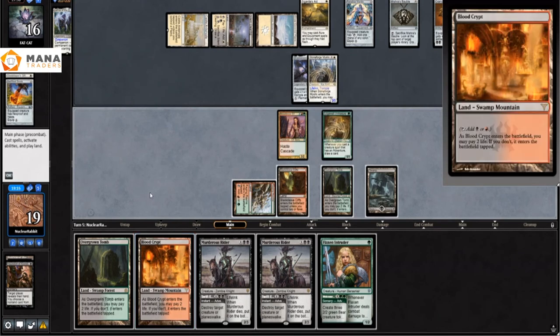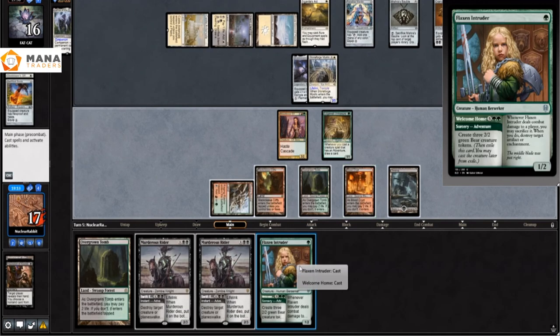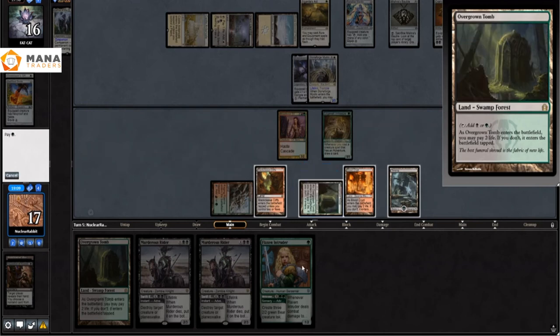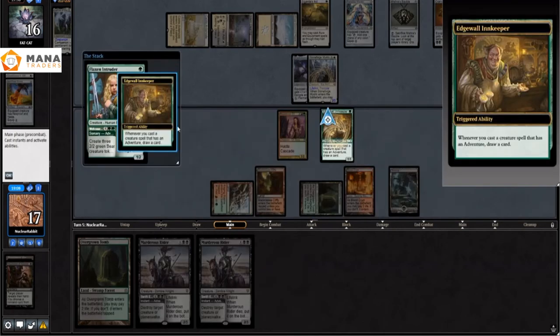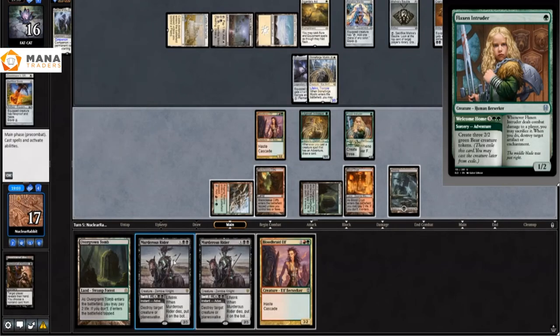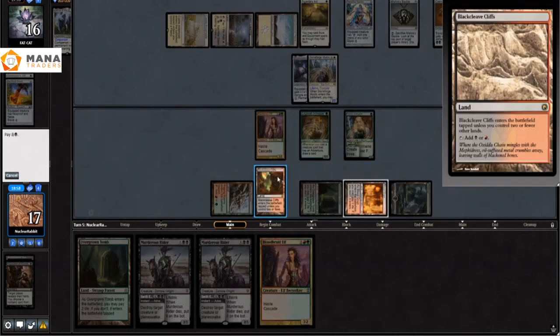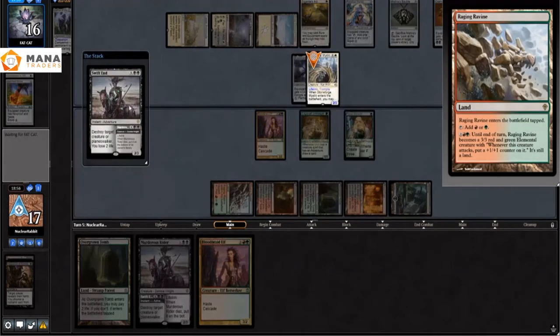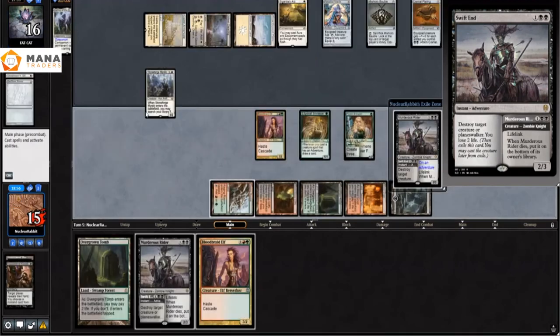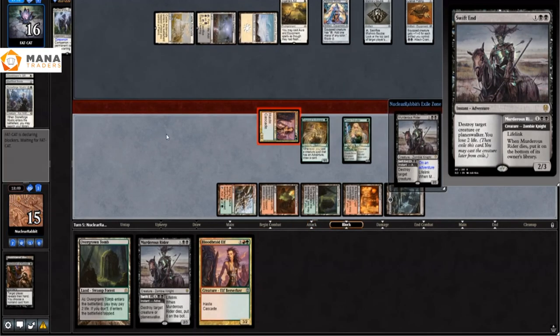I play Actual Innkeeper to draw a bunch of cards, then pay some life to play a Flex Intruder for some more card draw — a one-mana 1/2 that draws a card is really good. Then I play Swift End, killing the Stoneforge Mystic before things get out of hand. Not dying is a very good strategy against aggro decks.